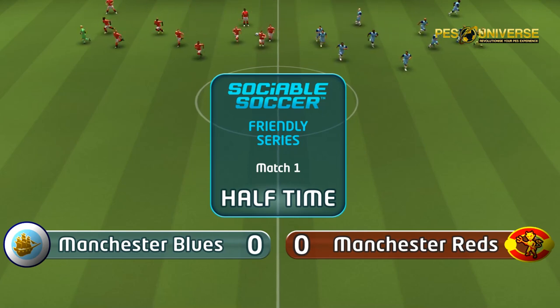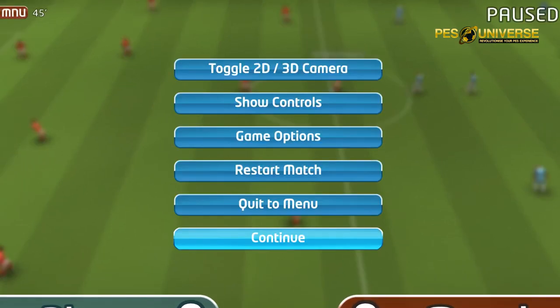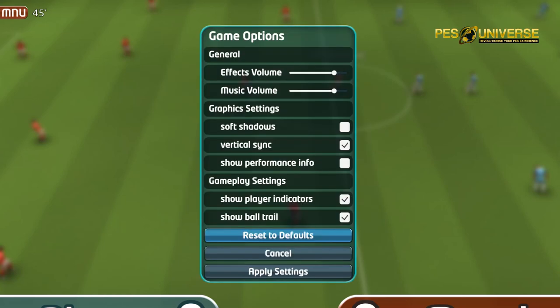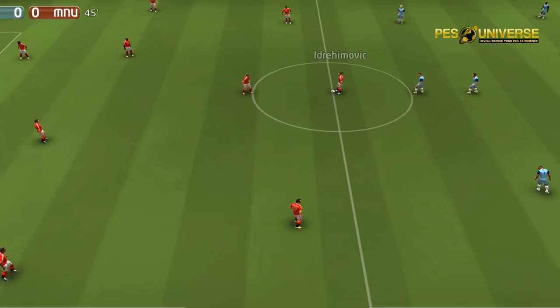There's no half-time team menu or anything like that, you can't change anything. The 11 that you've got on the pitch is the 11 you have to stay with - there's no way of bringing on players as far as I've worked out. Going to the game options quickly: you've got soft shadows and show performance information. I just want to keep the game running as smooth as I can. You can toggle 2D and 3D camera, restart match, show controls, and quit to main menu. Nothing really there that you can edit.